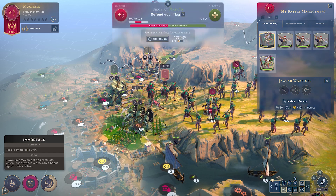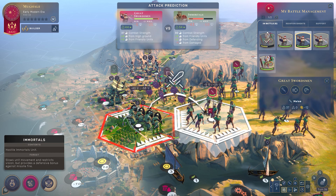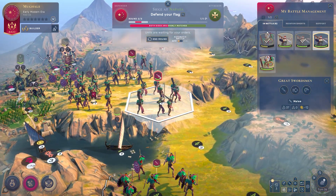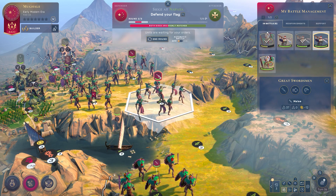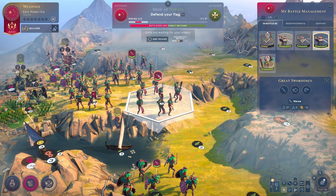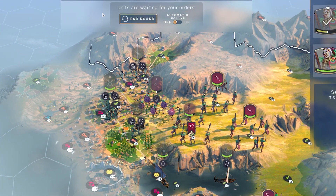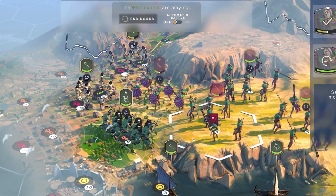My combat strength coming in absolute trumps — I don't care that I'm on half health. Let's send the swordsman in from the high ground for a comfortable stab. The swordsmen have also been buffed in this patch — a bit stronger, and their upkeep was slashed by about a third. Those Jaguar Warriors look so cool.